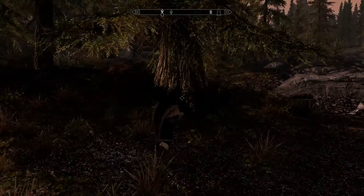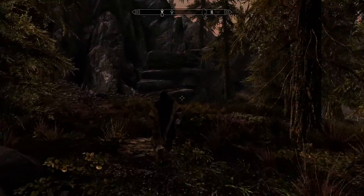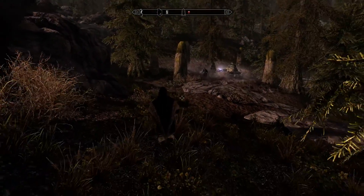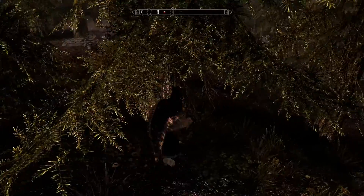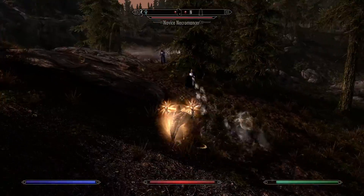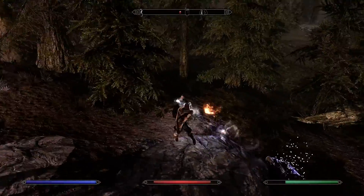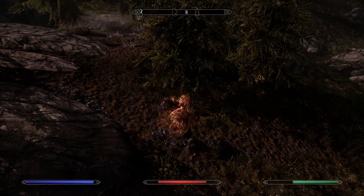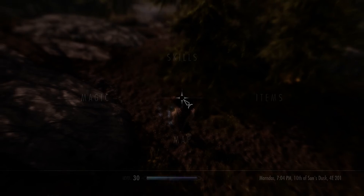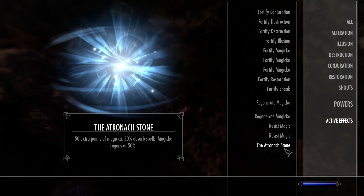When you play a mage character, basically you're gambling — because any one shot can kill you. Can't I just run up to this place? I'm just going to end up absorbing all your magicka, buddy. Pearl — nice. Atronach stone for the win. Alright, let's get to Knife Point Ridge.